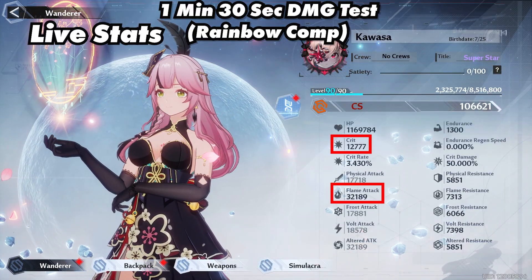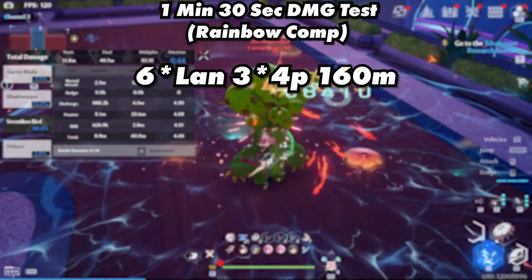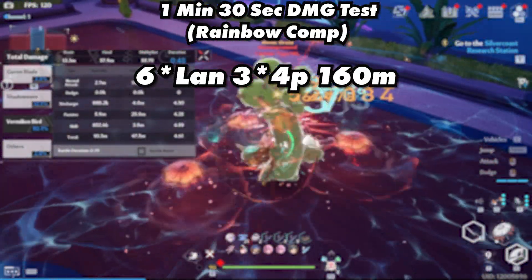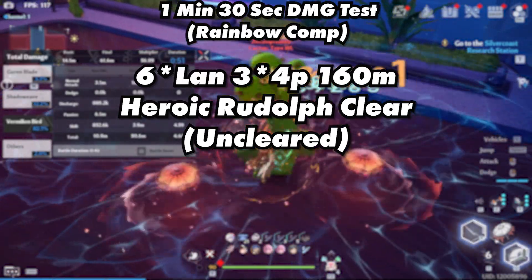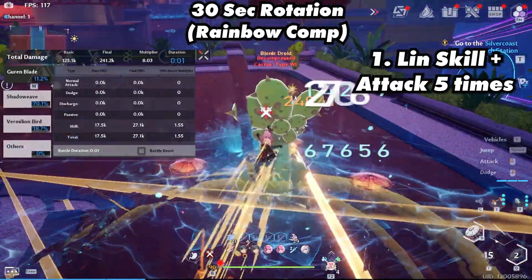Using live stat values, 6-star Lan using her 3-star 4-piece matrices was able to reach 160 million. For the heroic Rudolph clear, we were not able to clear it due to lack of survivability. And here is the 30-second rotation.